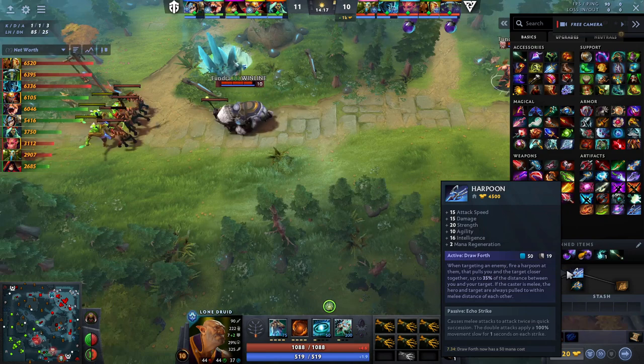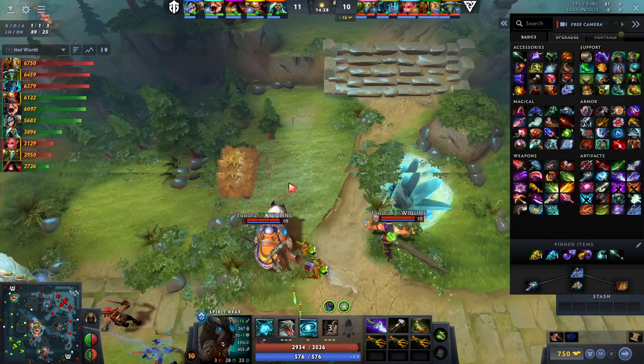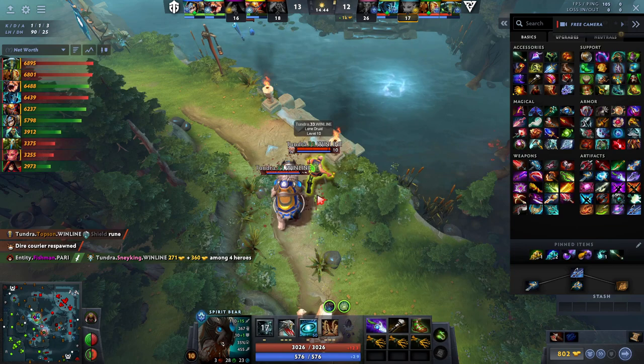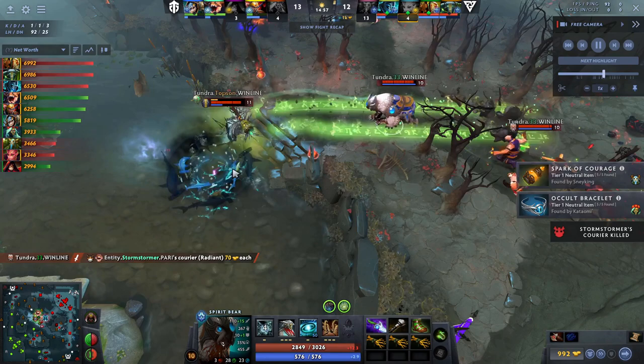The next big item to aim for is Harpoon — just a great item on the bear. It gives a lot of extra chase potential and makes it much harder to kite the bear, which is the primary problem Spirit Bear faces with other item builds. The old Desolator Mask of Madness build is still perfectly viable, but this build is generally stronger because you can actually chase people and they can't just run away. You have a little less objective damage, but against heroes you deal a huge amount of damage as well as having that mana burn.